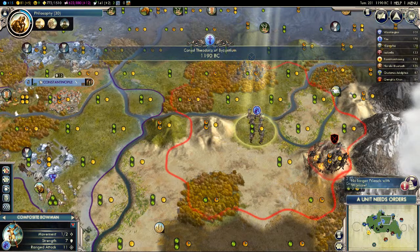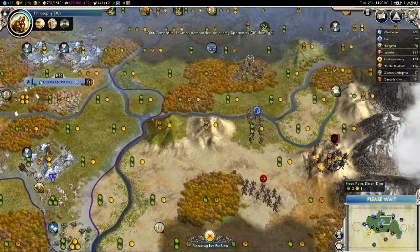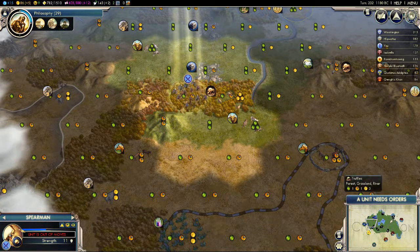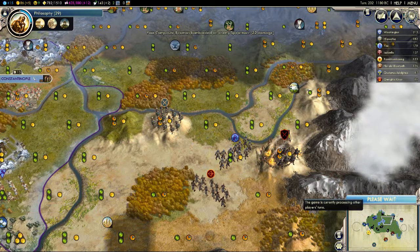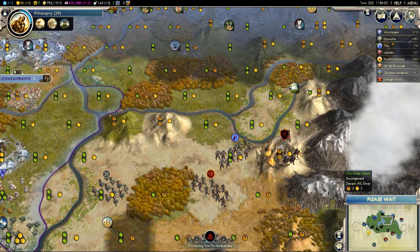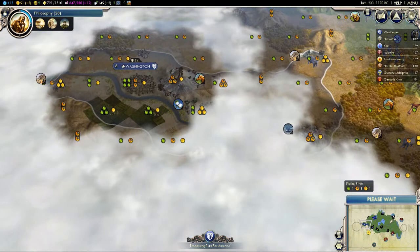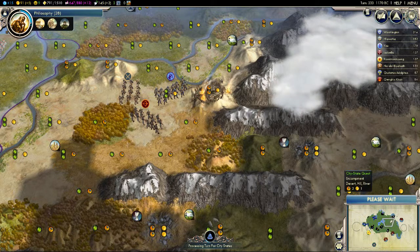I'm no longer friends with the city state — I didn't even realize I'd become friends with them. The problem with using archers for this job is there's potential for nearby units to snipe the kill off me, so I've got to be a little careful. There are no barbs there anymore — I'm going to move that unit here to try and stop people from sniping the kill. Their archer will likely attack this turn, so if I kill it they'll just collect the prize. I need to see what the US is doing — knowing him it won't be just three cities.